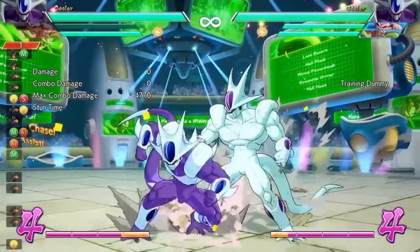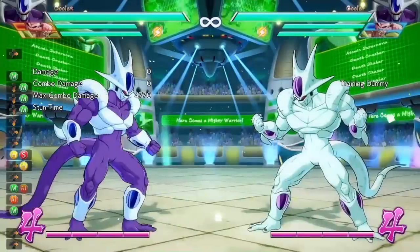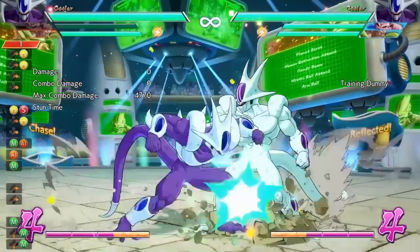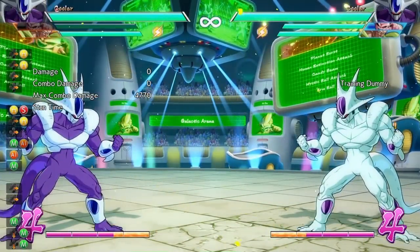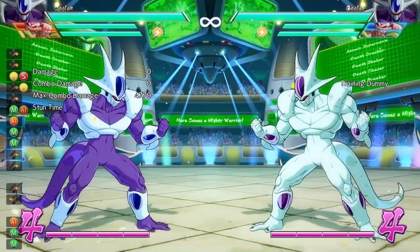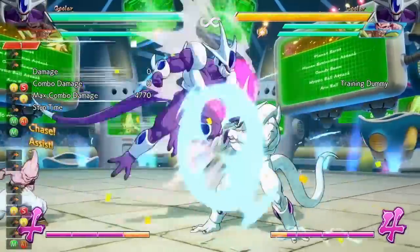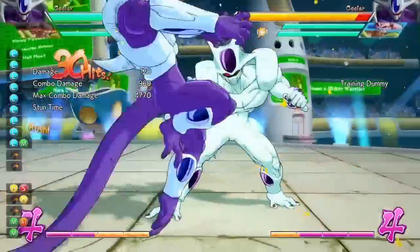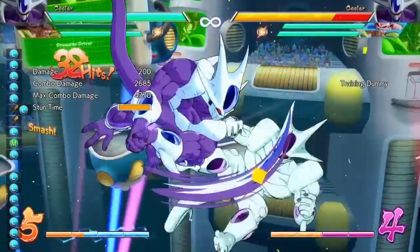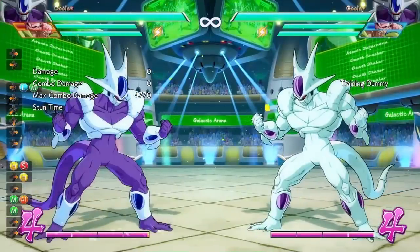Just remember: when you do the air dash setups, they can be reflected. So the empty air dash setups to the low, to the down medium, or to the forward heavy can be reflected. But if you know your opponent is going to reflect, you can easily bait it out with an empty air dash into a dragon rush to bait out the reflect.